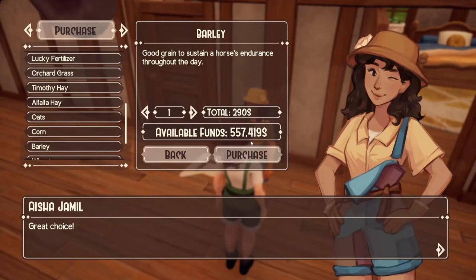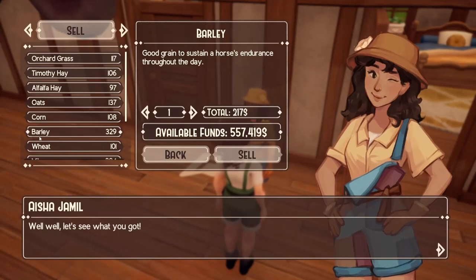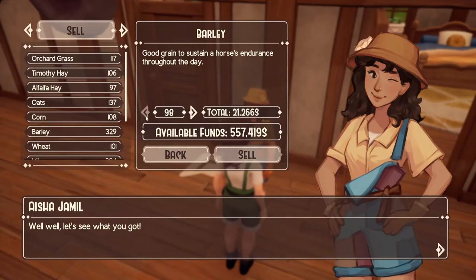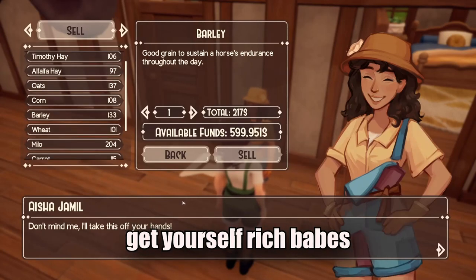Again, don't mess with the arrows — put in 290. Then go to sell. As you can see I have a lot of things. My barley is 217 for one. Put in 99, and now you DO want to mess with the arrows. 21,000! That's it — get yourself rich!